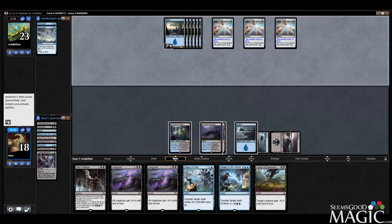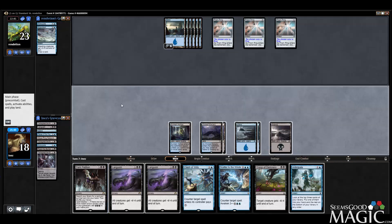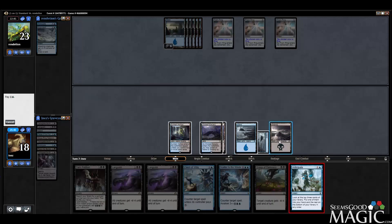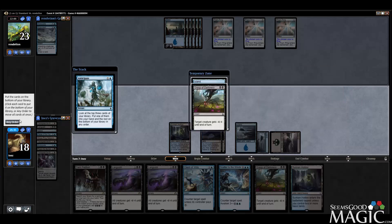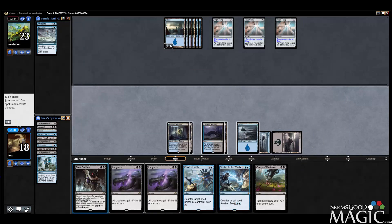We can Dark Petition now, but remember we basically still need eight mana to Dark Petition into Rise. We can still Dark Petition now and just get the Rise for next turn, but I think we actually still want to wait. I still want to Anticipate one more time, maybe find another land. Let's play the land — now we can Dark Petition.